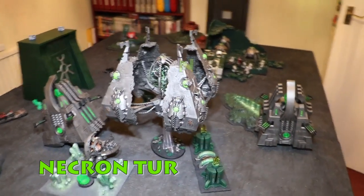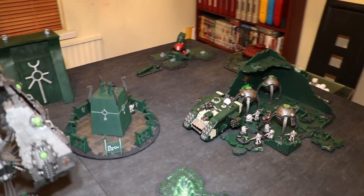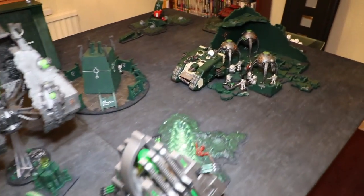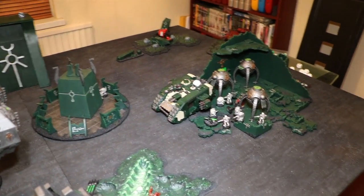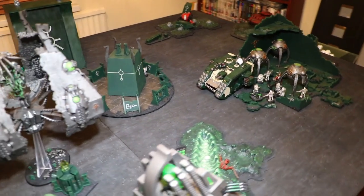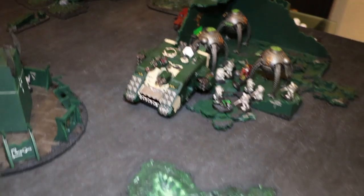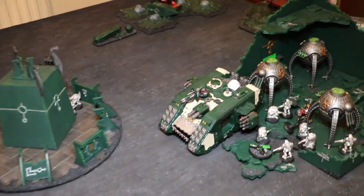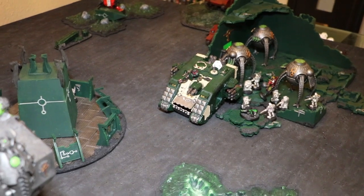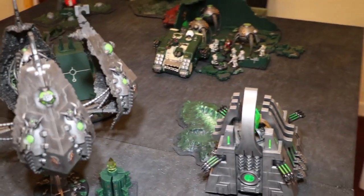Necrons turn one. I moved the Vault and the Barge forward, then deep struck in the two Monoliths. There was no space left with the Scouts all across the board, so I moved up at the front. Shooting — all three powers of the Catan did pretty much nothing, killing just one Scout. I shot the Tesseract Vault's spheres into the Land Raider and did one wound. However, both Monoliths shot all their guns at the Land Raider Crusader, taking it down to eight wounds — seven wounds done in total. It's crippled slightly, in the second damage tier, reducing its movement.